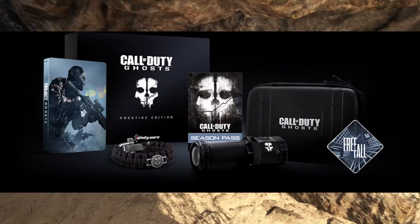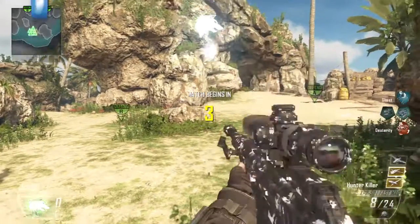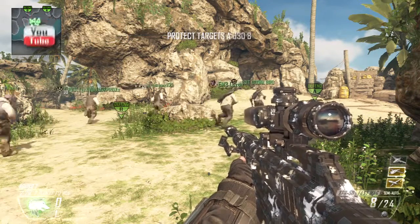The prestige edition comes in at $200 and gets you all of that but with a 1080p camera which you can mount on a helmet or a hat, almost similar to a GoPro. It also gives you the Ghost soundtrack and a bunch of digital downloads.